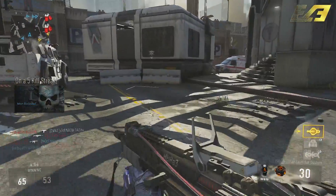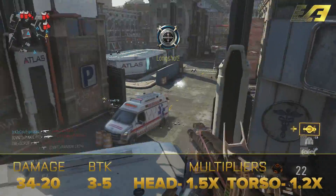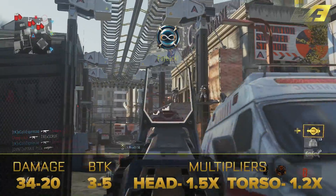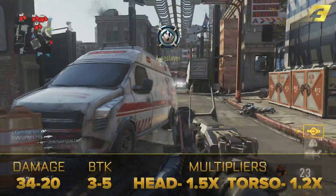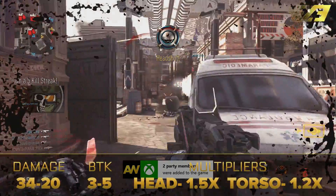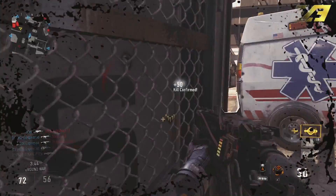The biggest stat you're probably interested in is the damage, which is 34 to 20 depending on the range and how many shots you connect with. The damage multipliers are: head at 1.5, torso at 1.2, and leg and arm at 1.0. Close range is going to take about three shots to kill, steady to the chest, leg, arm, and a headshot. Mid range is going to be about the same statistics.